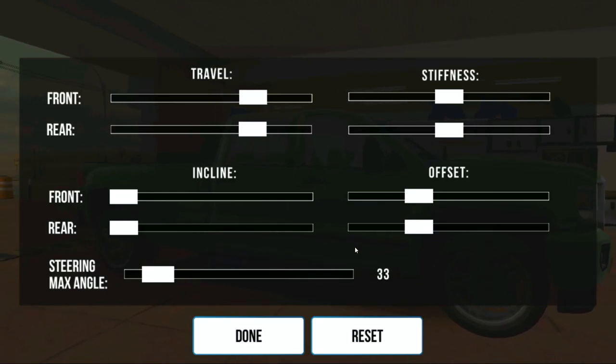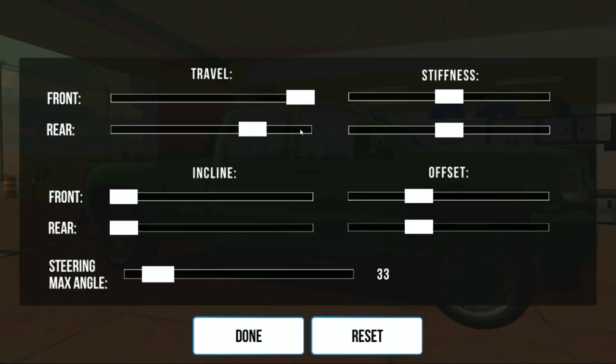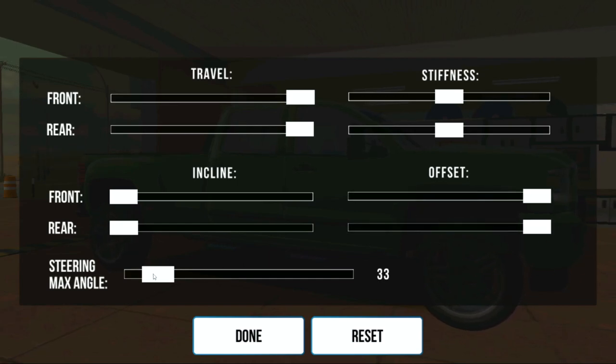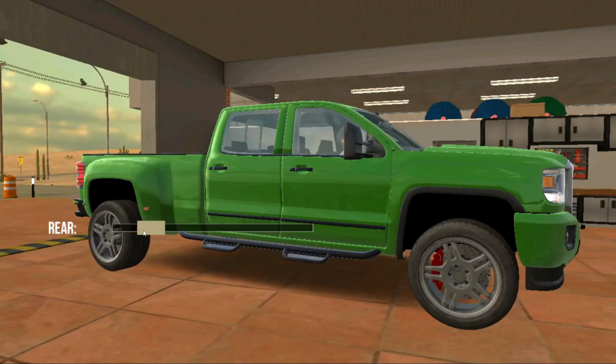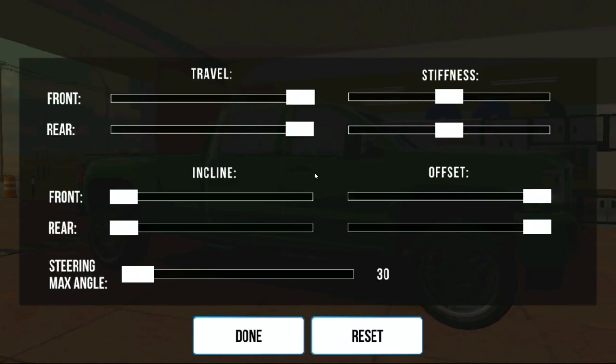Let's go to suspension. Travel — okay, so that's like your lift, that's cool. Offset — okay, that's neat. Steering wheel angle — nope, I'm going to keep that normal. And incline — oh no, I do not want any camber.